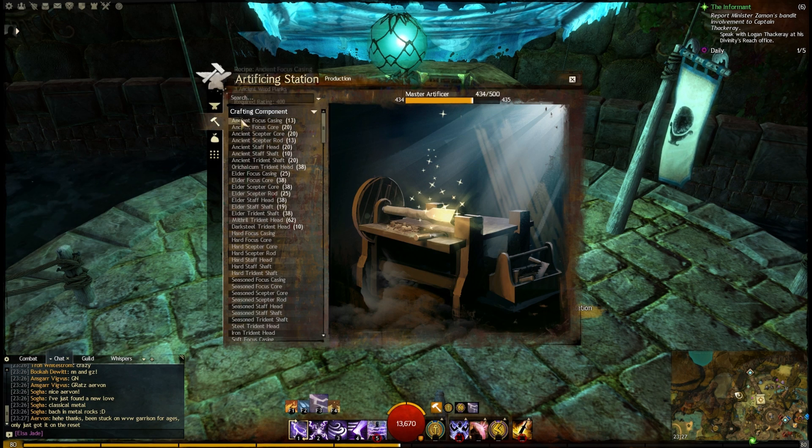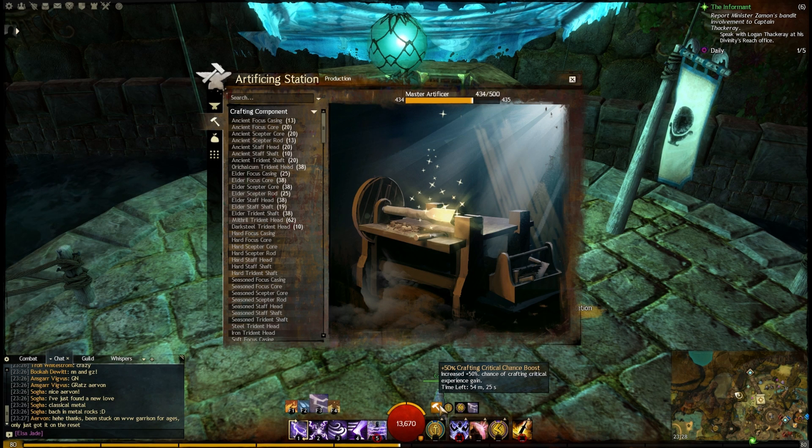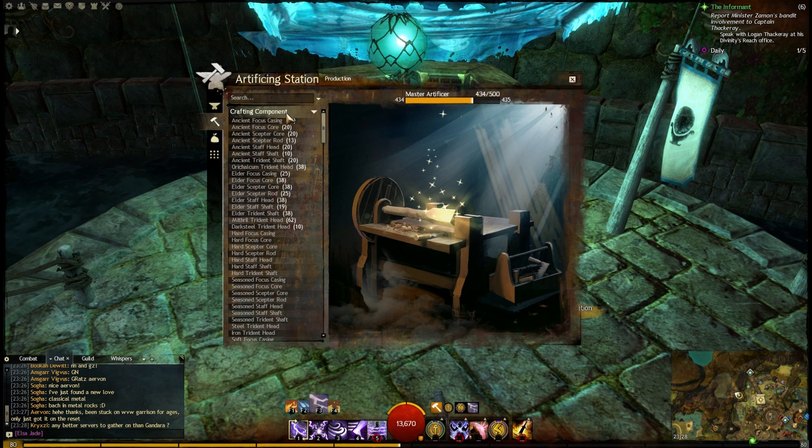Going forward from 425, the first thing is just a must: you want a crafting booster active. This is going to save you potentially a lot of materials. The more materials you save, the less gold you're spending — the less you sigh when you look back at your wallet, let's be honest.